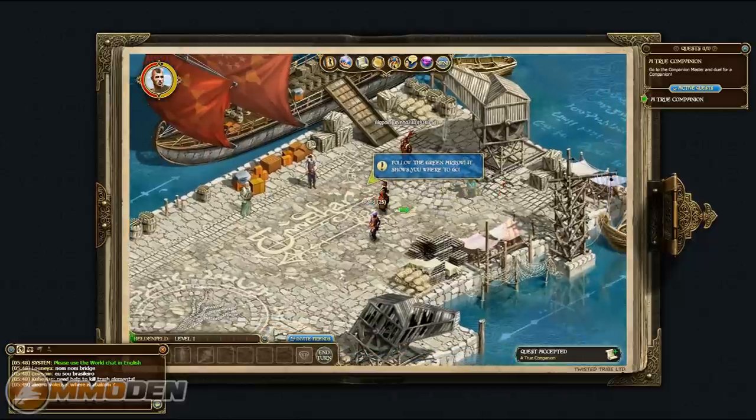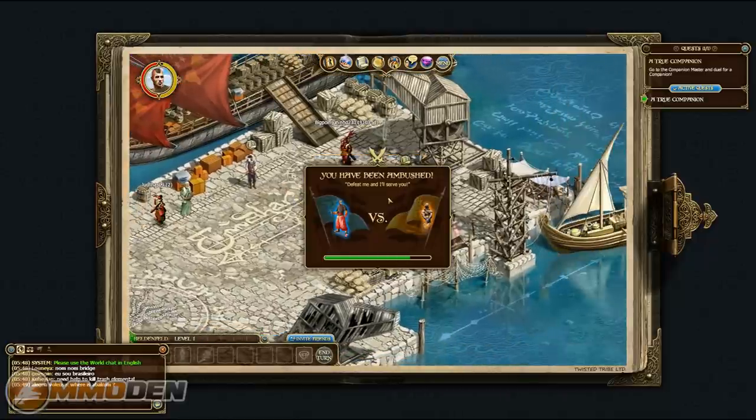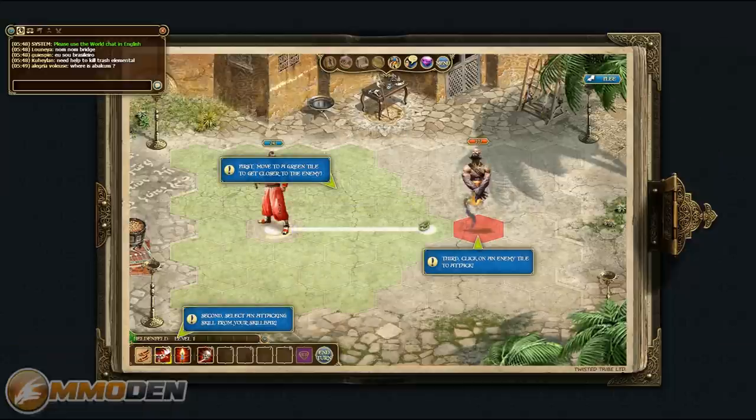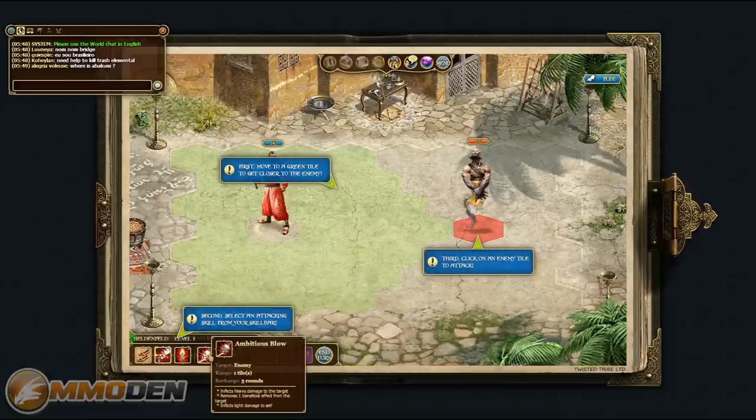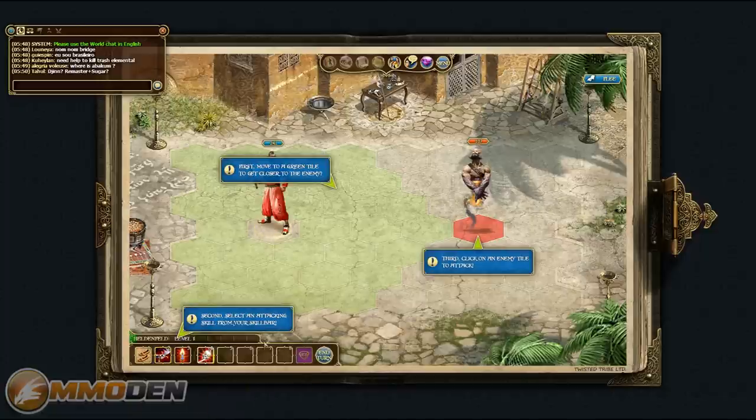We've got our little arrow — we're going to head over here, talk to this guy, true companion, and we've got our first fight. Right as we get into this fight, we can see it's essentially a turn-based strategy combat. We've got a few different skills: Painful Cut inflicts moderate damage to the target; Focus Strike inflicts light damage and increases the crit chances for two turns; and Ambitious Blow inflicts heavy damage to the target and removes one beneficial effect. We're going to go ahead and use that one.